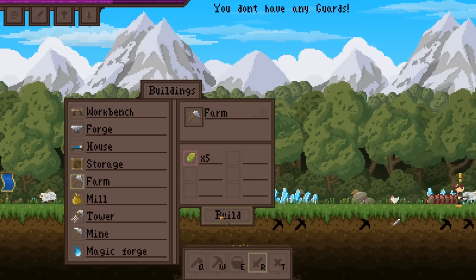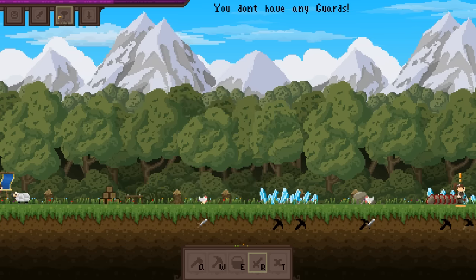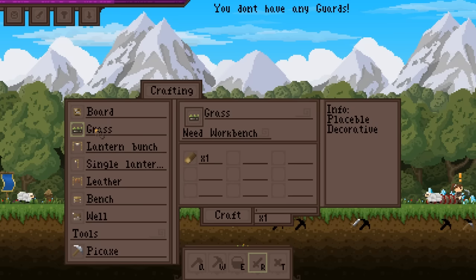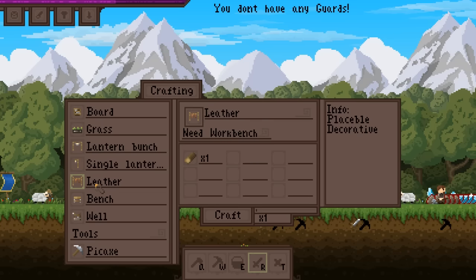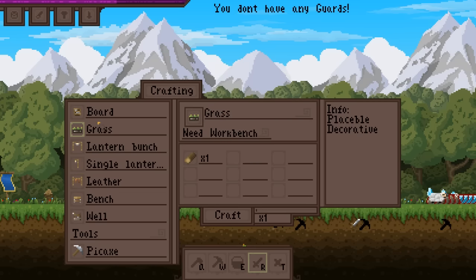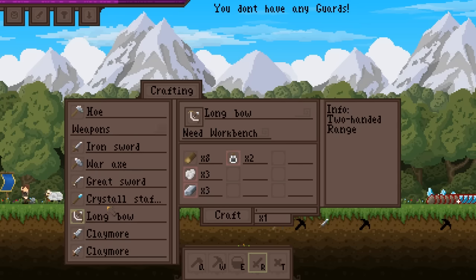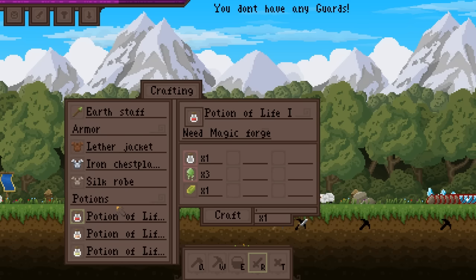I don't know how to get more seeds. This is crafting — board, grass. Do we need a board, do we need any of these things? Placeable, decorative — we don't need decorative. Hammer, but we don't have any metal, so that's meaningless. Can't make any of these.